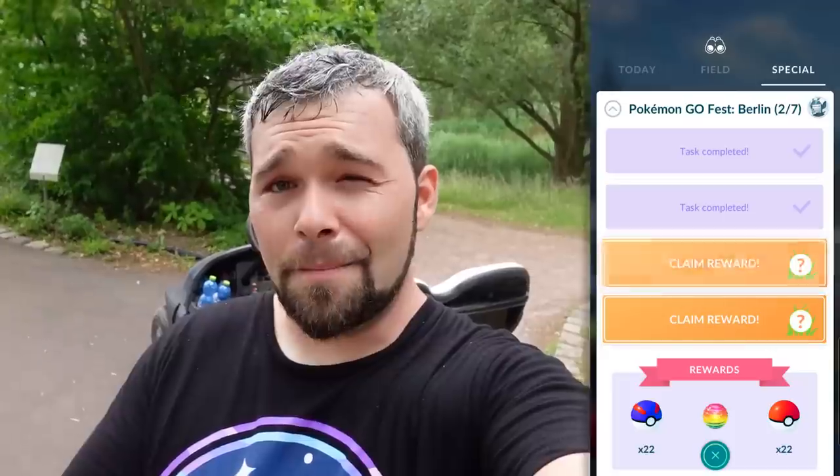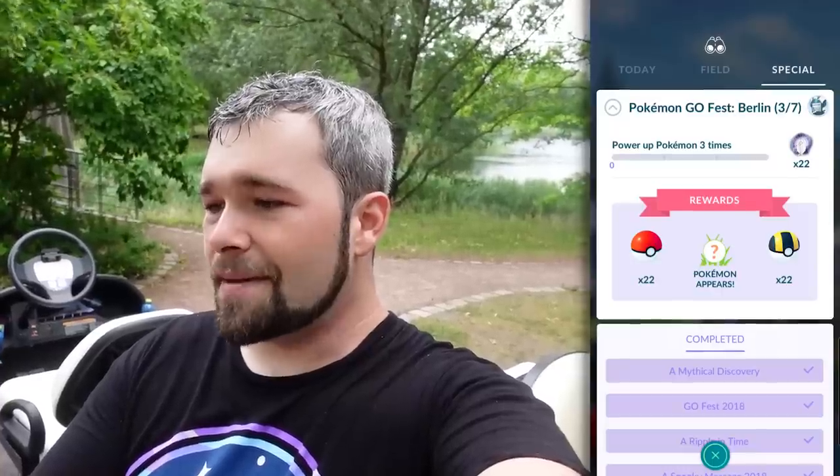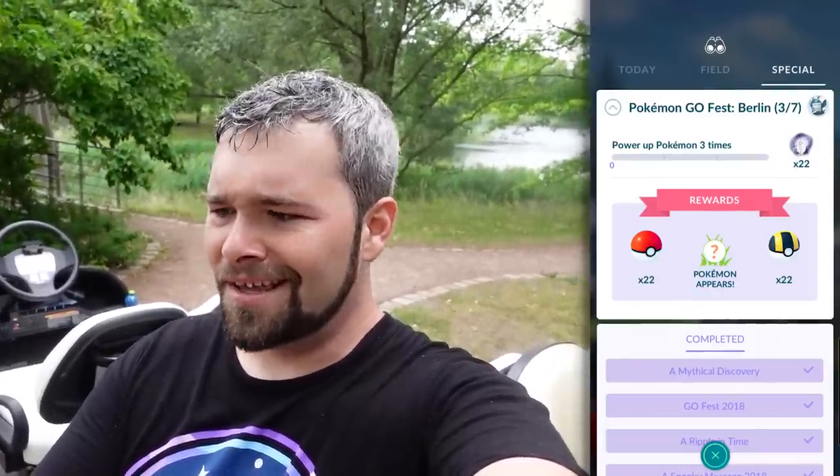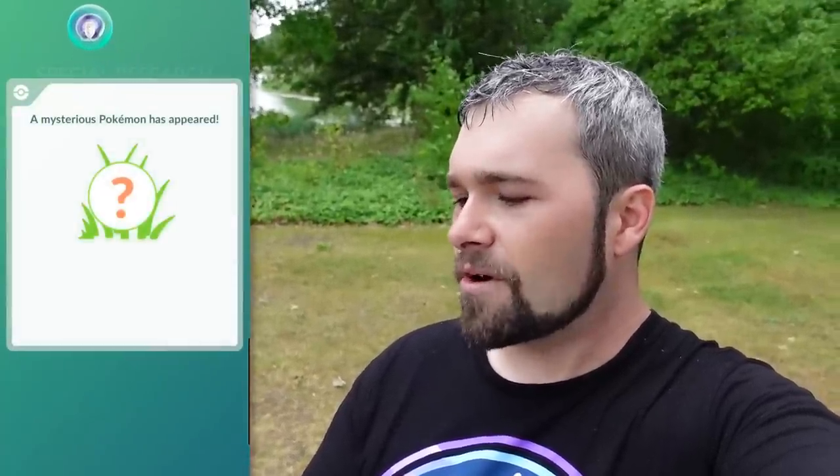First encounter is a Clampearl — exciting. Second encounter is a Darumaka. Number three is a Ponyta — oh, that would have been really cool if shiny. Number four is a Skorupi. I was not expecting those encounters at all. Final rewards: 22 Great Balls, two Rare Candies, and 22 Pokeballs. Page 3 of 7: power up a Pokemon three times, get 22 Formosa stickers. Page three is complete! Let's get those stickers, then we're going to get an encounter with something — 22 Pokeballs, 22 Ultra Balls, and... is it the Ultra Beast? It's the Ultra Beast!